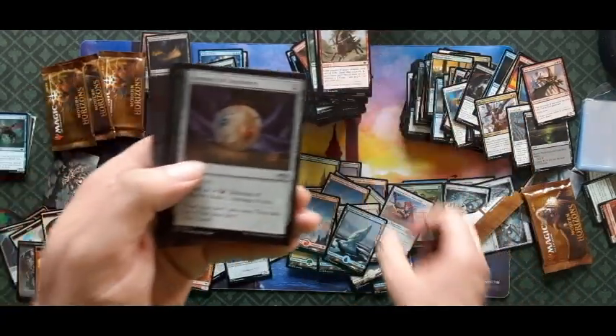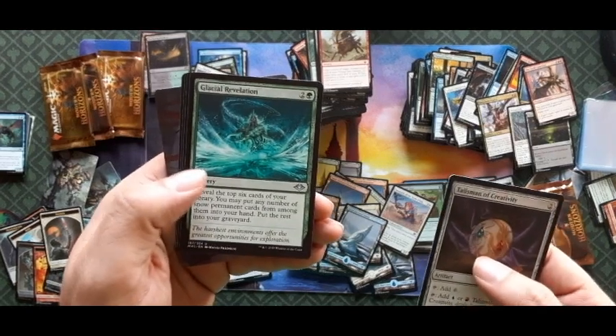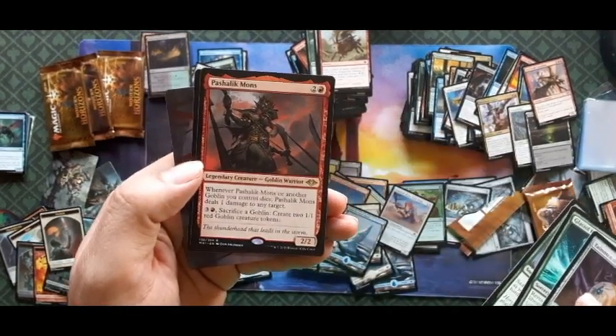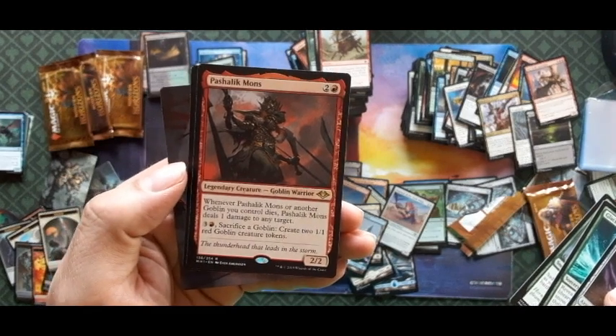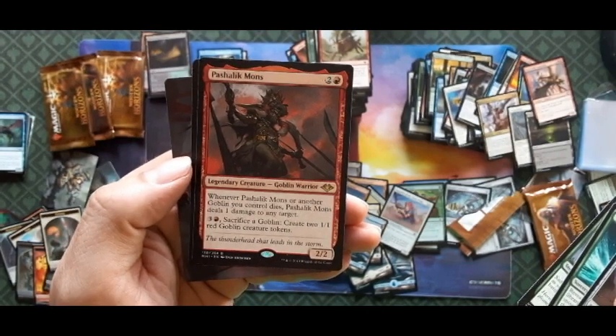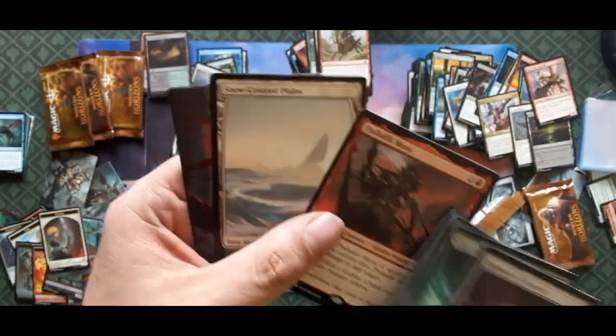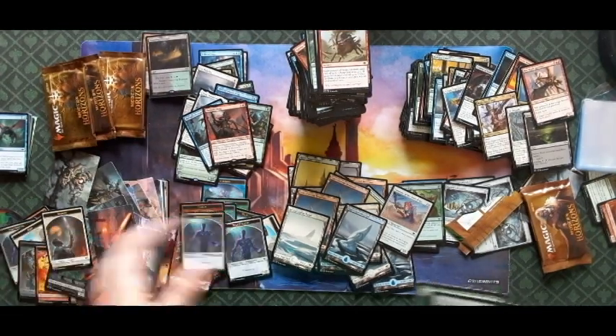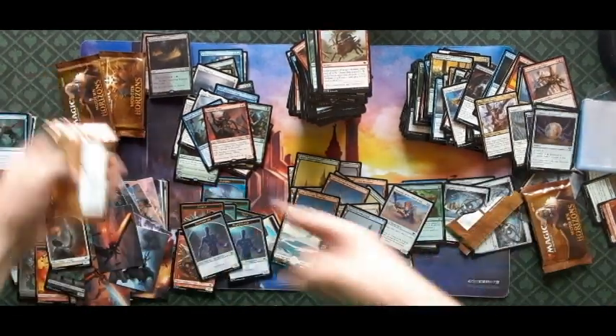Talisman of Creativity, Glacial Revelation, Saddled Room Stag, and Pashalik Mons — whenever Pashalik Mons or another Goblin you control dies, he deals one damage to any target. There we go — a goblin! After I said I knew everything in this set, I forgot about that guy.